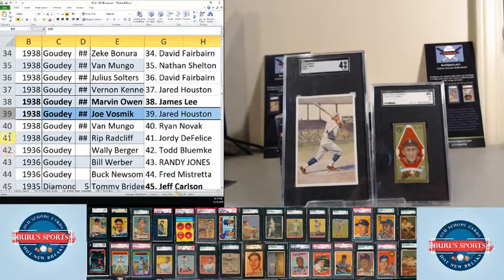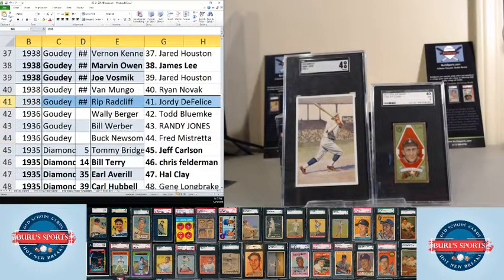A couple more high numbers: Van Mungo goes to Ryan Novak. Rip Radcliffe goes to Jordi DeFelice. Wally Berger goes to Todd Bloomkay. These are 1936 Goudeys — I didn't pull any of these for us to look at. Bill Werber goes to Randy Jones. And Buck Newsome goes to Fred Mastretta.